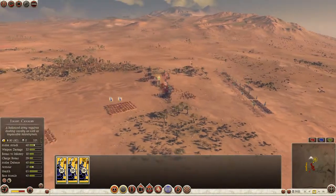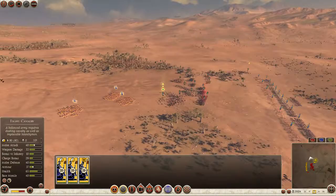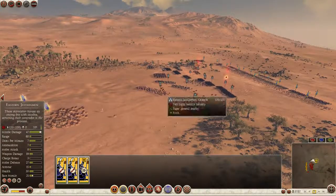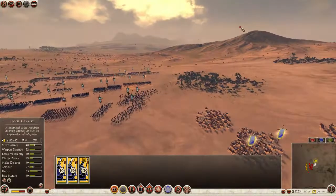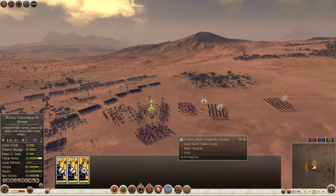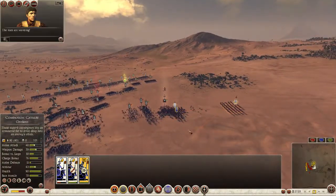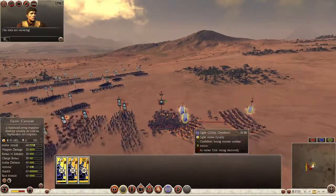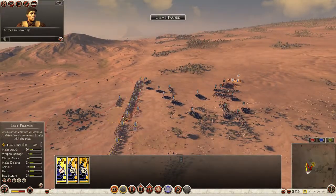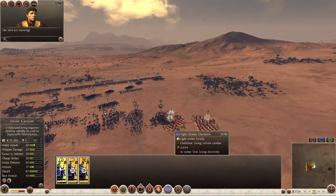My archers have been firing, and now I have to go out and engage. I'm getting engaged into their general. The men are wavering — holy shit, they're already wavering, this is not good. I forgot the phalanx! That's not very good. Okay, they've got a really, really... oh no, no, no, this is not good. They've got a super heavy shock unit!